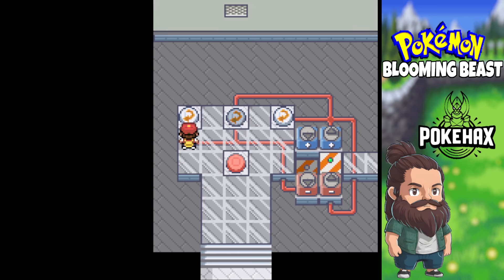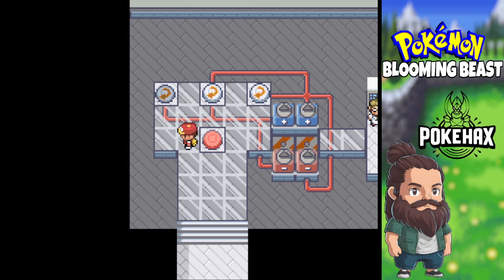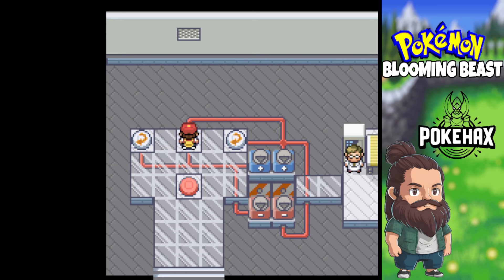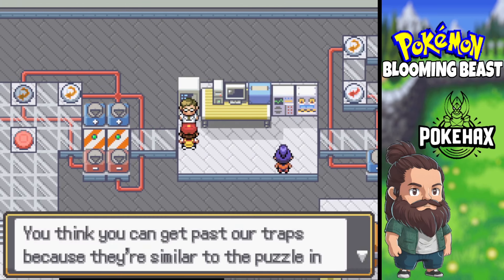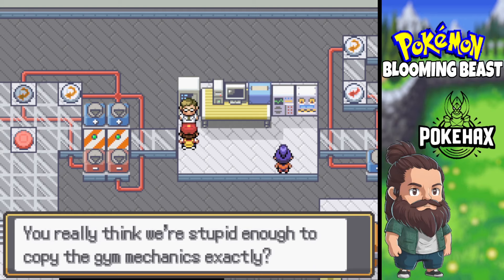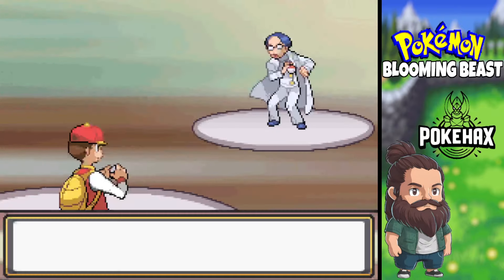I'm not sure what I'm doing here. So we've got to get them all pointing down. Oh, there we go — still don't really understand that. You think you can get past our traps because they're similar to the puzzle in the gym? You really think we're shooting off to copy the gym mechanics exactly? I don't understand it at all.